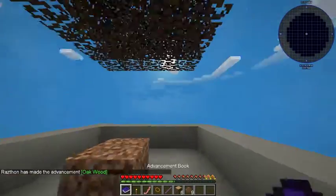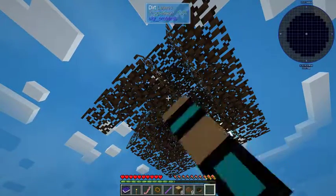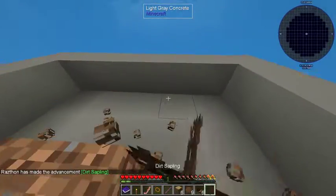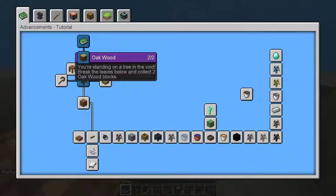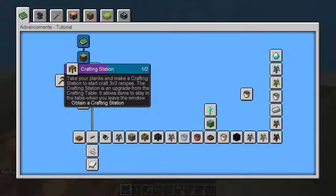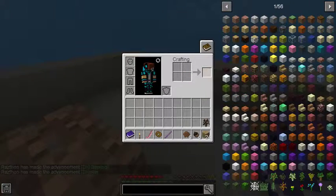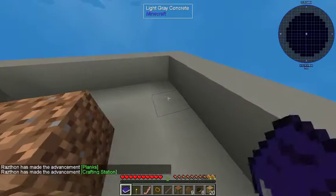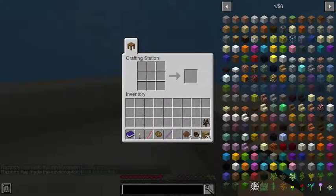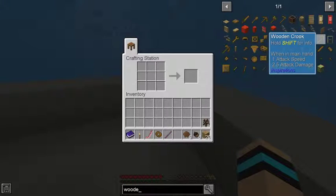They've got the full physics thing. Okay, I think I could break this here too. They've got dirt trees, apparently. Okay, let's make those all into planks, a crafting table — and it said make a crafting station. Good. So I'm gonna put this down. It says attain a wooden crook, so wood and... crook, yeah.